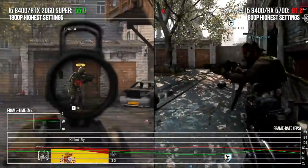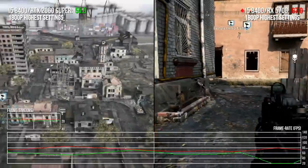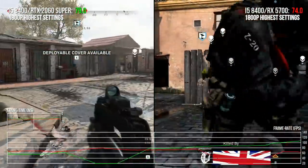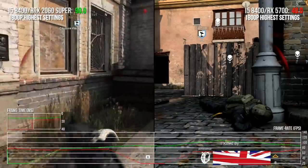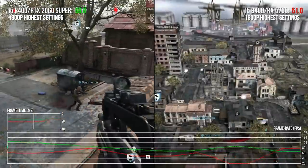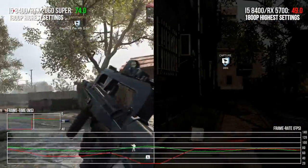I'm kind of in 60 to 70 territory in gameplay, but when you get the world view map when you get shot, I'm down to like 35 or 45. I think it's the rendering of the entire level.